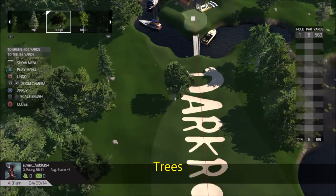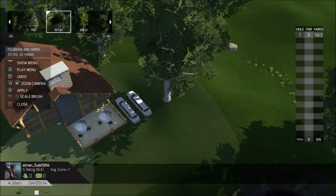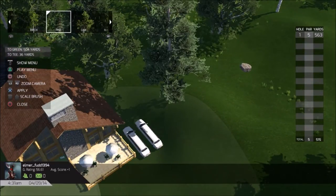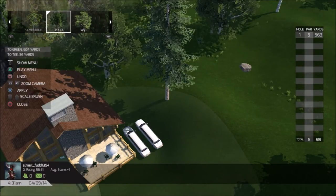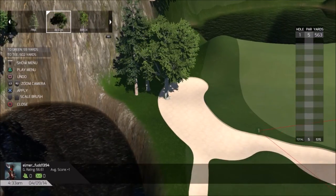Now I'm going to go into trees or landscape and show you real quick. We'll put it back to our clubhouse. Here are the different types of trees. You can actually change the size - go up and down to make them smaller, which I didn't show. I'm going to show just where you can add them on your course.